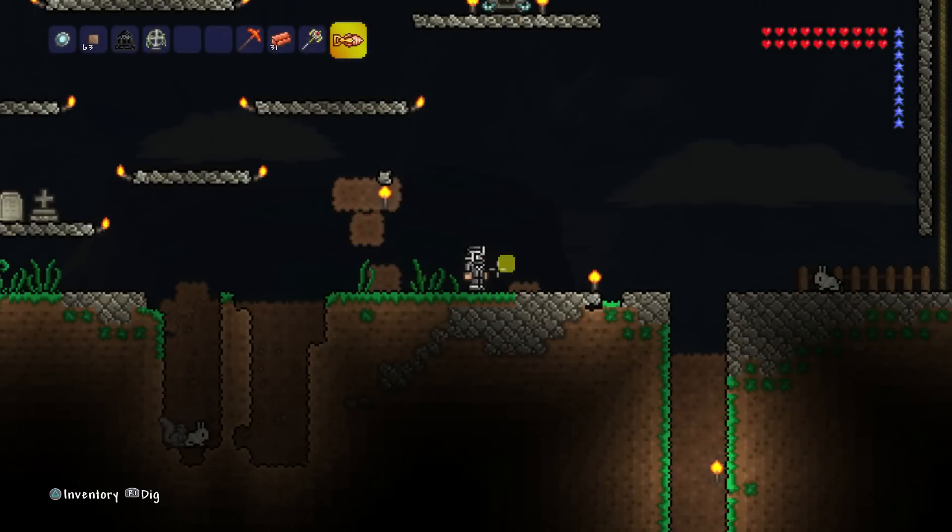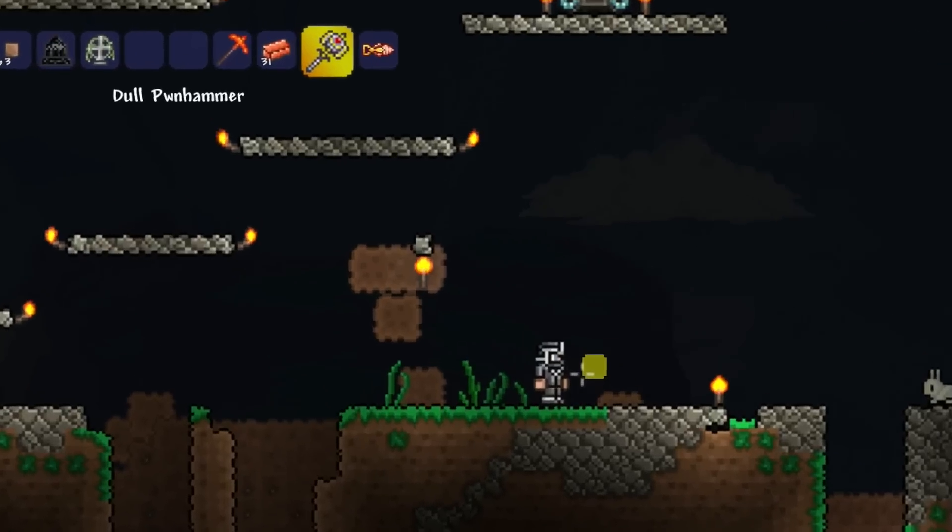So that's going to take a while. And once you defeat the Wall of Flesh, he's going to drop a Pwn Hammer.